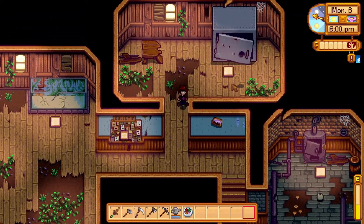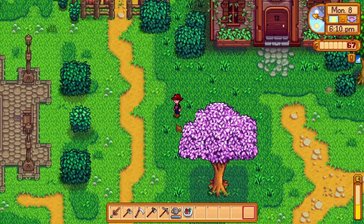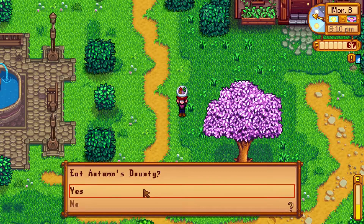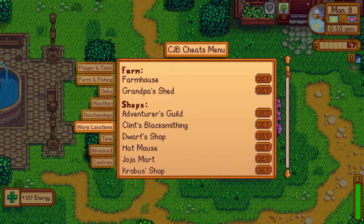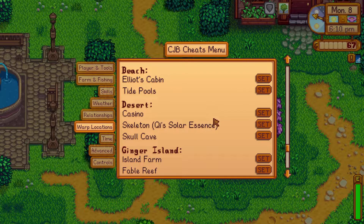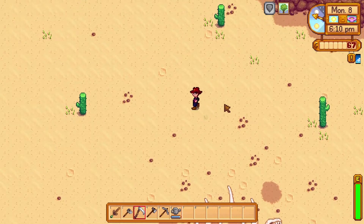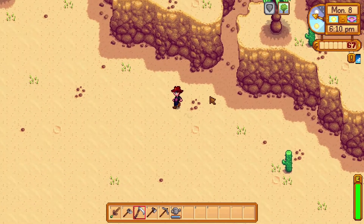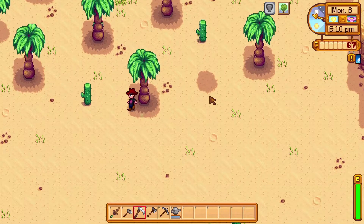The best thing to do would probably be to head to the desert. That way we can get some coconuts and whatnot. Desert. Where are you? We'll go to the skeleton. There we go. So I can just go north from here. Perfect. Because if I hit the casino, it puts me behind the bouncer and he drops a bomb on me and I don't like that.